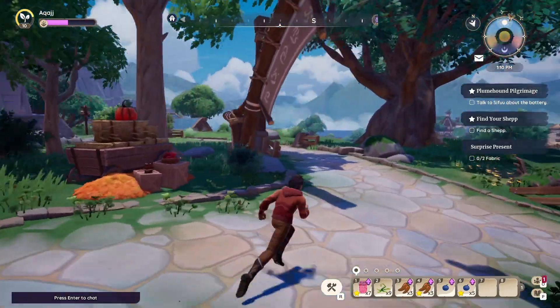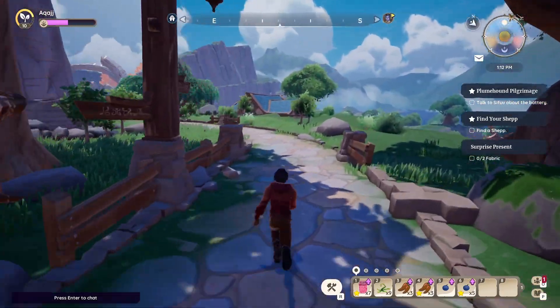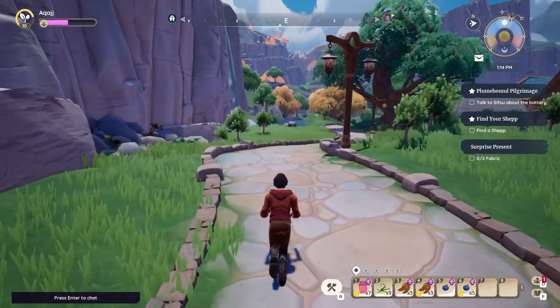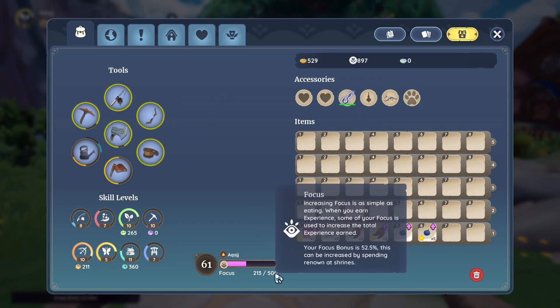We're going to head over to the Dragon Shrine. You should be familiar with this — this is the housing plot. You want to come out here and take a left, and we're going to be going to the Dragon Shrine first. This will allow you to expand the limit of your Focus Bar.